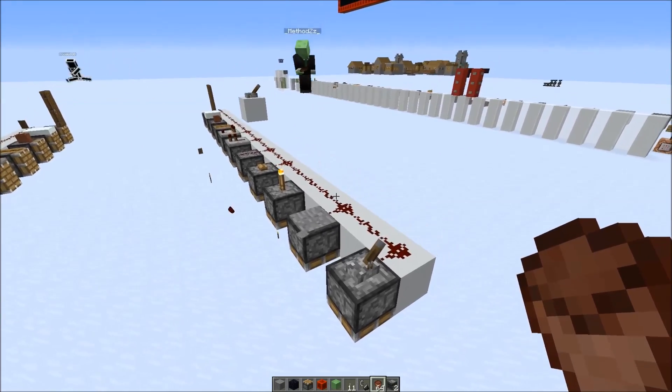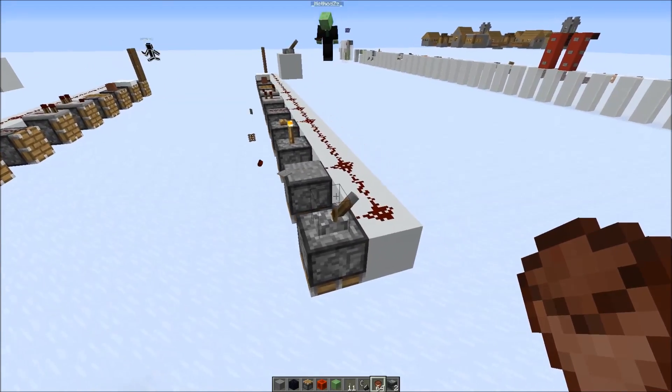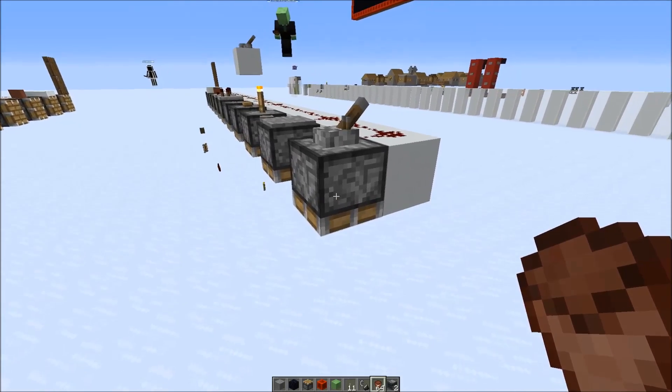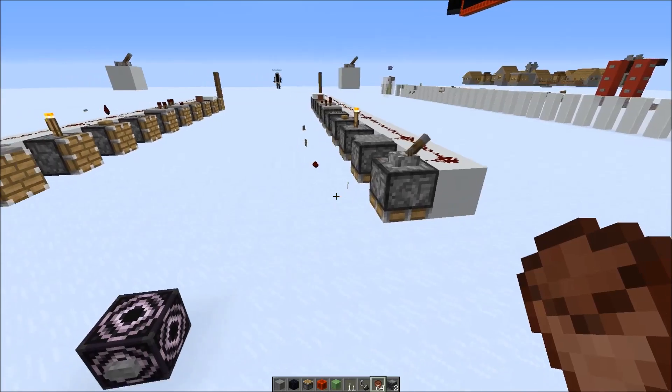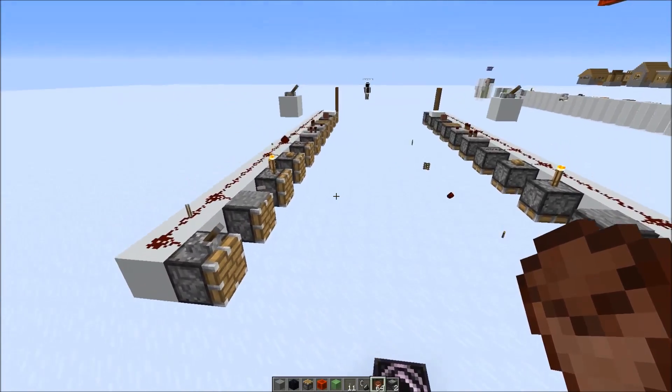Not too much care went into this bug fix, because we have all the side effects — stuff pops off because a piston is actually turned into a so-called block extension block when it's extending or retracting. That's why stuff pops off: the piston changes state.